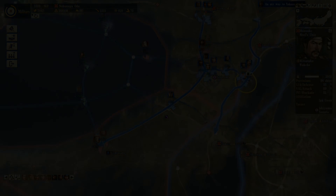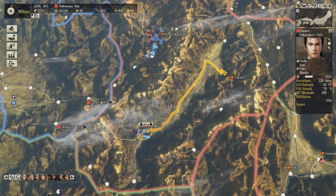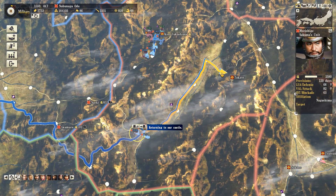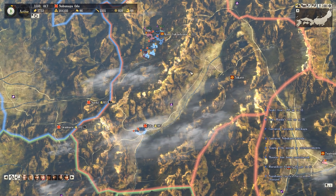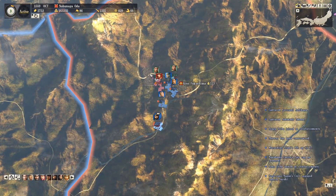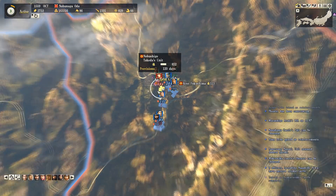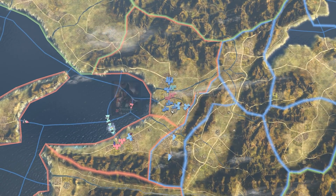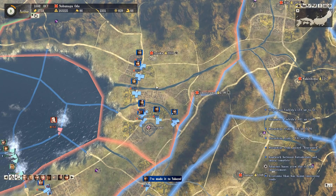We're going to sweep the enemy out of this entire section and bring our borders up to the coast - that's a nice comfy place to put them. I'm also going to keep going against the Takeda. We really don't have that much here but the enemy don't have very much either, so we're going to do some minor fights to try and push forwards and grab at least one more castle up there.